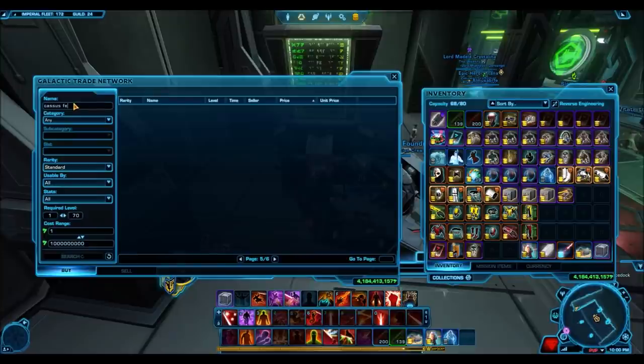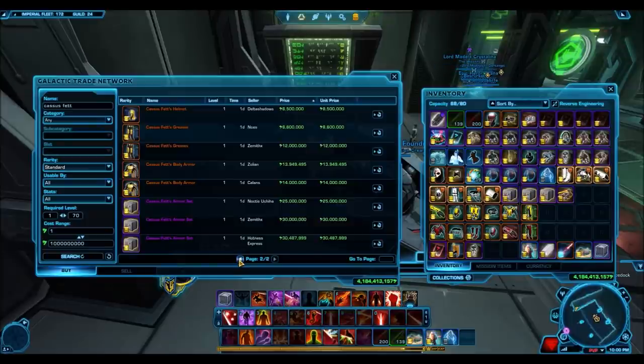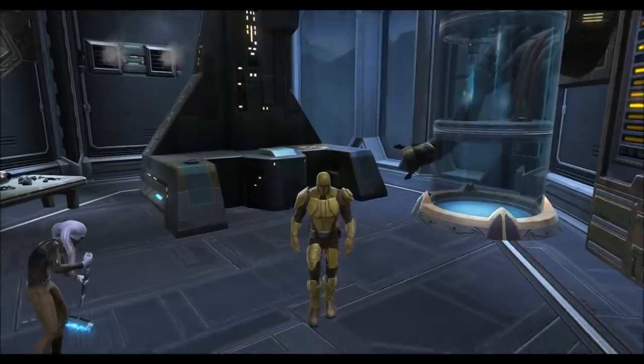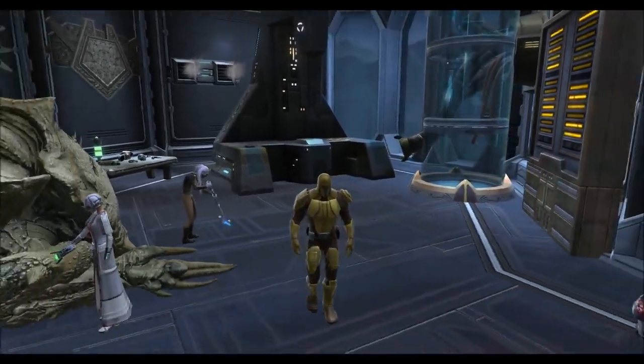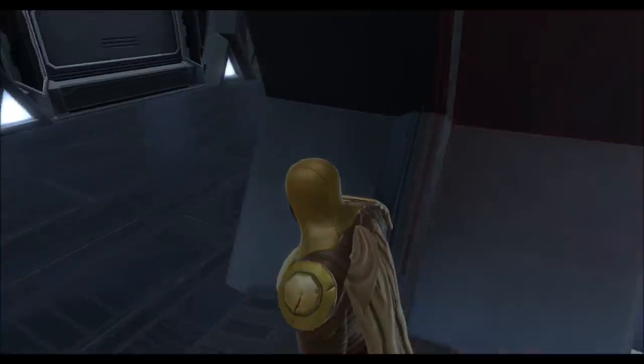Next we have Casas Fett's armor set — very very expensive on the GTN right now, upwards of 25 to 30 million credits. This one dropped out of a pack that is still available on the cartel market, because Bioware is going through a phase where they're bringing back Grand Packs which drop all of these really old armor sets. Casas Fett does drop out of the most recent Grand Pack, so the market is going to be more flooded now than it ever has been.